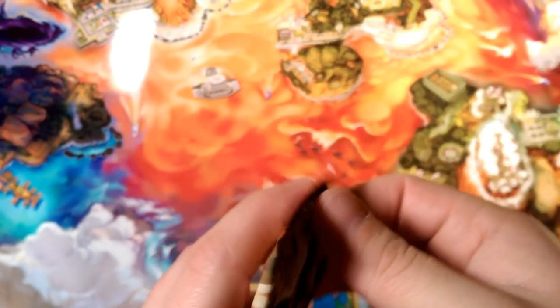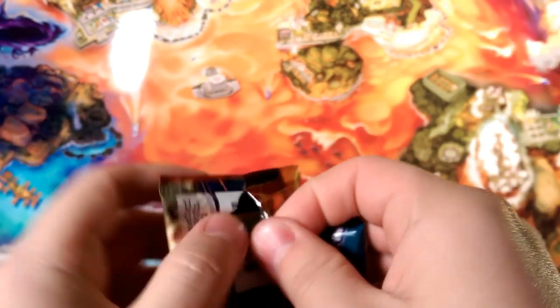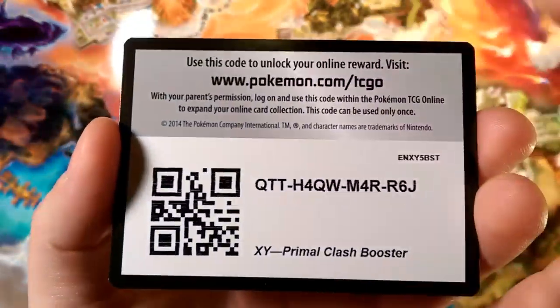One pack to go — let's see what's in the last pack. Can we get an EX out of this one? Because we've been kind of shy all week long. So here you guys go — here's another Primal Clash code.